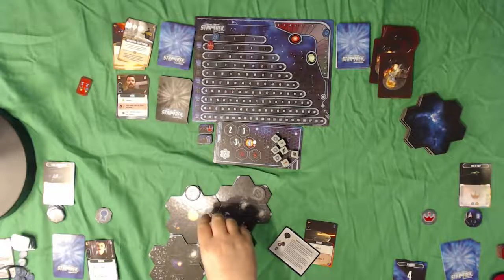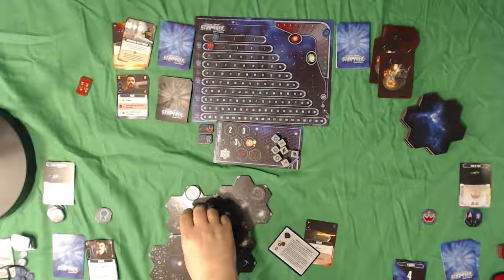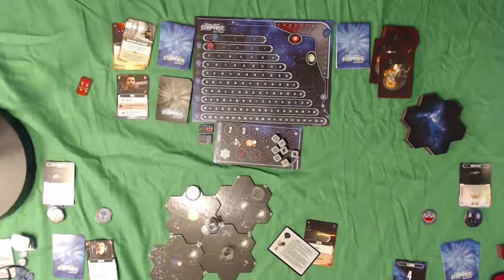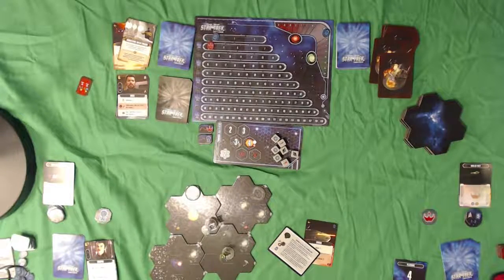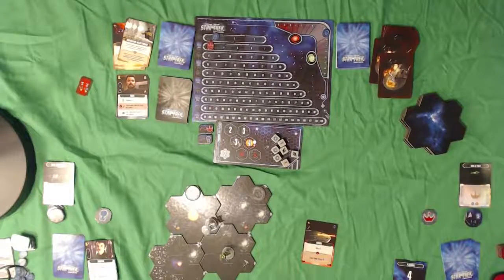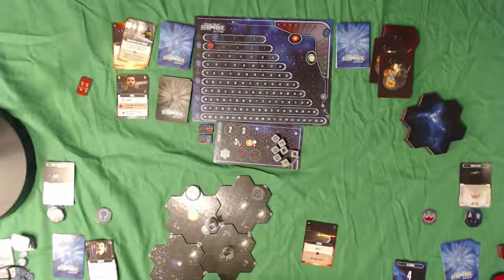If you ever move from here to here because you moved adjacent to an enemy, it would provoke an attack and they would attack you, starting a combat. There's another outpost there too. I generated two movement and placed the Romulan outpost. Even though I played a card for the two movement to generate the exploration, I can still generate movement to continue moving if I choose.